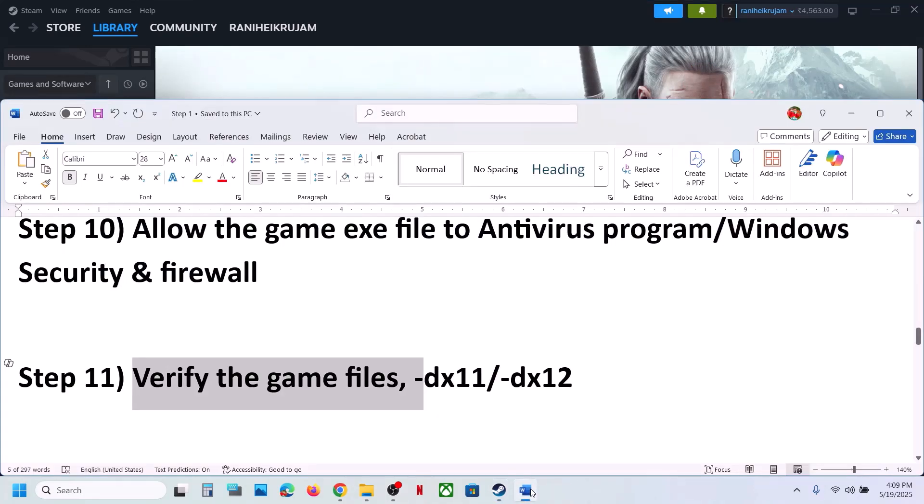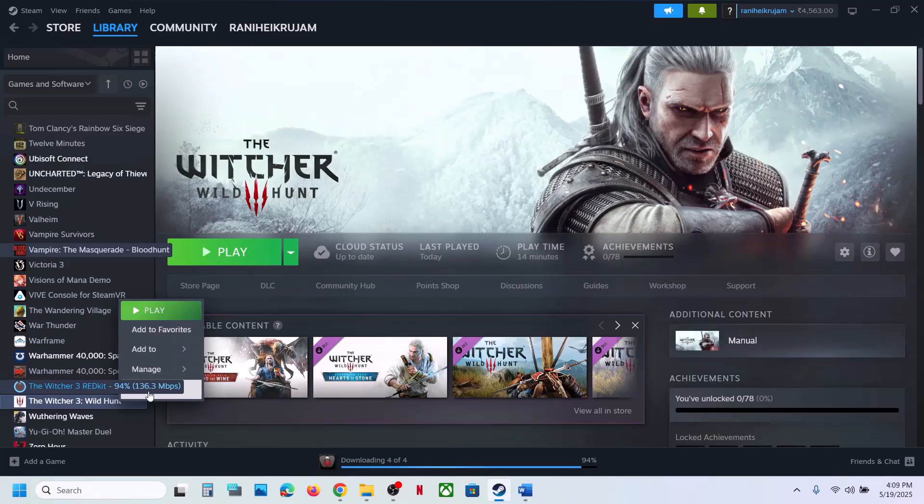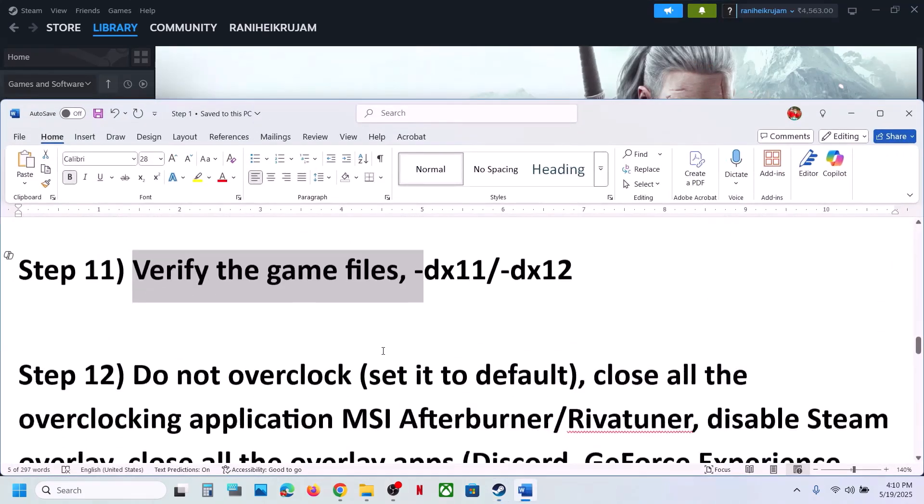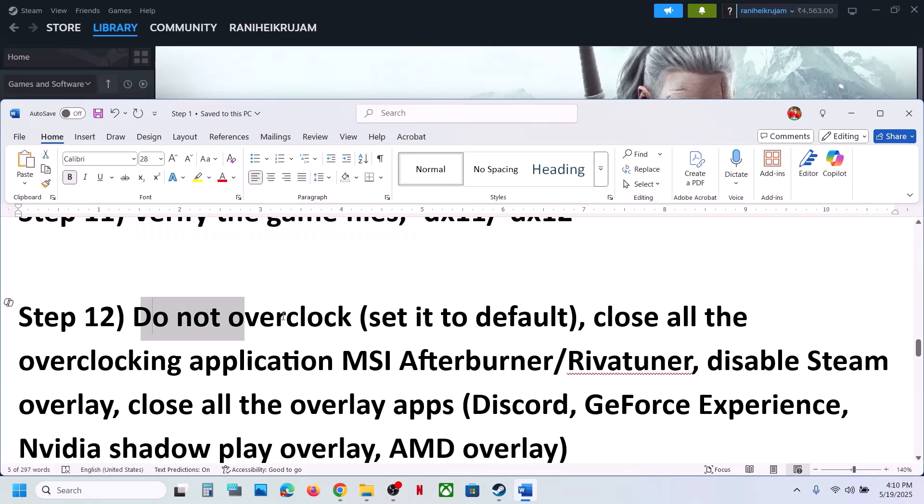Still not working — try DX11 or DX12 in the launch options. Right-click on the game, select Properties, and in the launch option type '-dx11'. Launch the game and check. If that does not work, try '-dx12', launch the game and check. If still not working, remove the launch option and follow the next step.